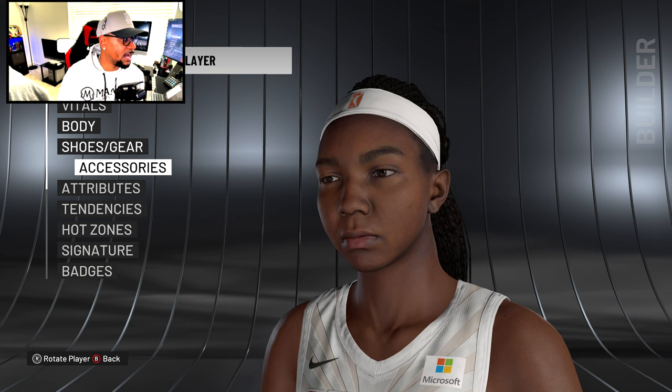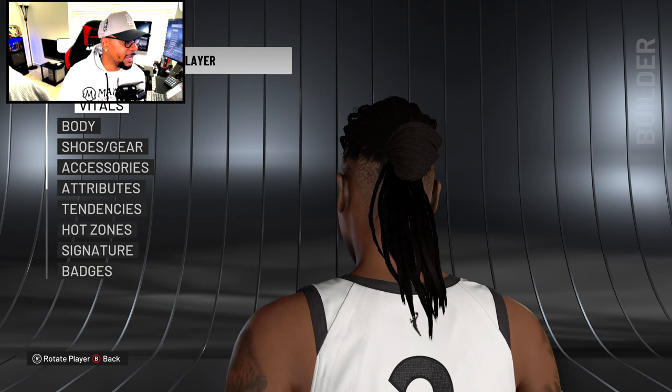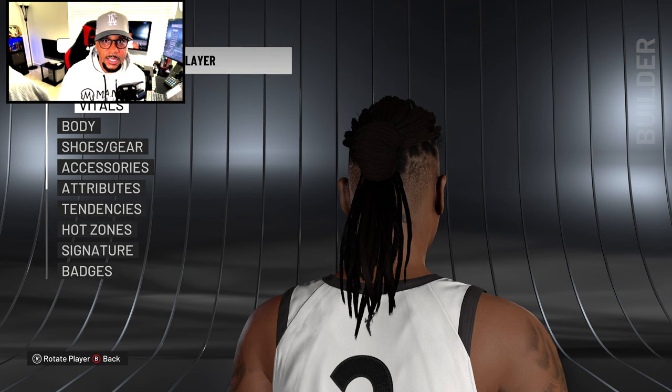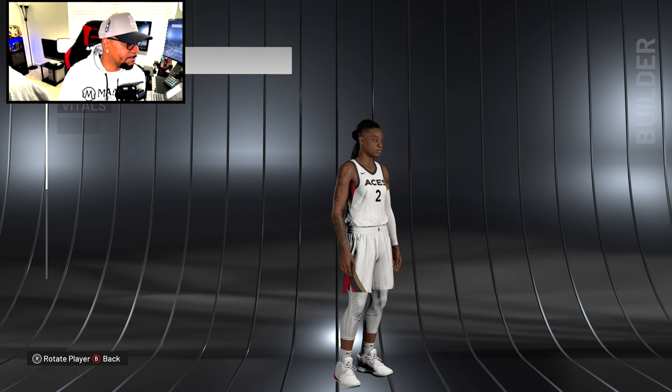Riquna Williams has a brand new update — tats, hair tied up in a special way coming out the back, faded up with birthmarks and scars on her face. Going to body, the tattoos are great. These WNBA updates are not to be slept on.